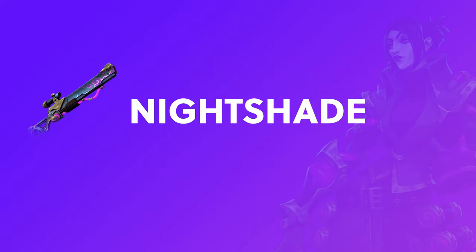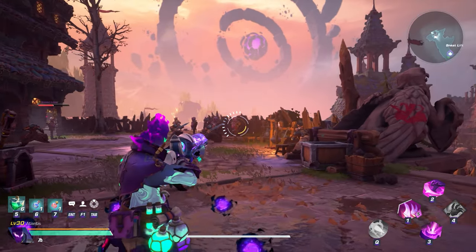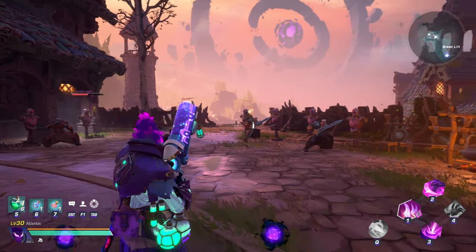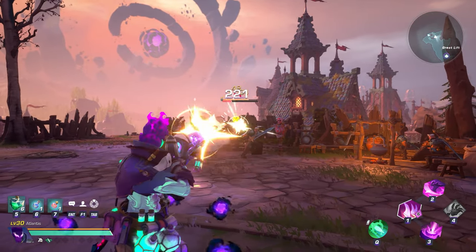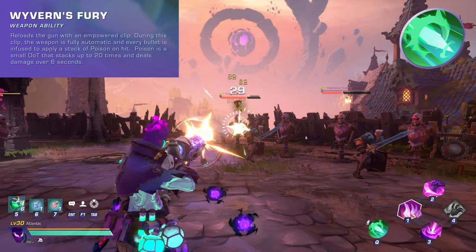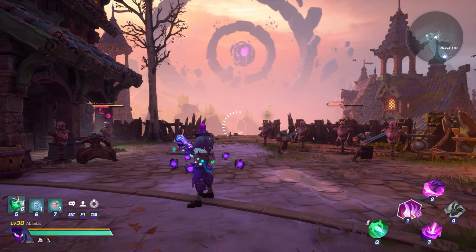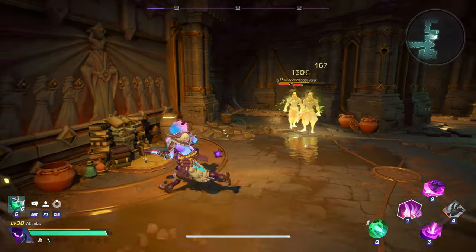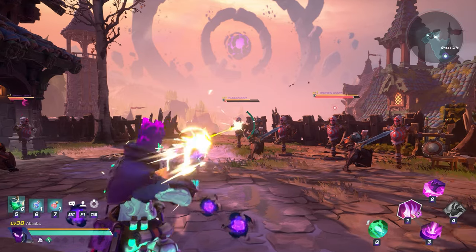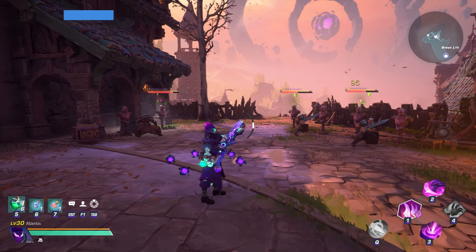Nightshade was designed by Venomous and its needles are infused with the venom of the Orlake Wyvern. This weapon is of the rifle subclass and fires in a 3-round burst and partially ignores damage reduction. Successfully reloading provides a bonus of 2x weapon power boost. The weapon ability is called Wyvern's Fury, which loads the gun with an empowered clip. During this clip the weapon is fully automatic and every bullet applies a stack of poison, stacking up to 20x on a target. Poison is a small damage over time that ticks over 6 seconds. Each locked and loaded charge gives you a full clip to fire. Important bosses to farm for this weapon include the Beastmaster and the Dread Legion.